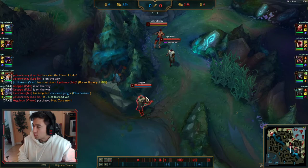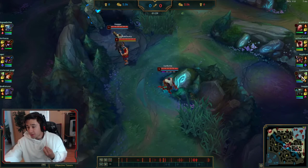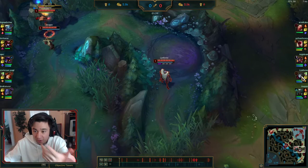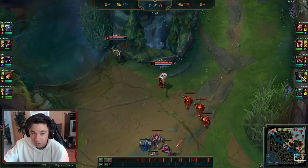Welcome to a Jhin laning guide — 1v2 or with a vastly different skill-set support. Jhin/Pike is actually a pretty good lane because you have a lot of kill potential. When Pike pulls something, Jhin can follow up with the root, and then Pike can get the stun, plus the fourth crit from Jhin. It's a very aggressive lane.